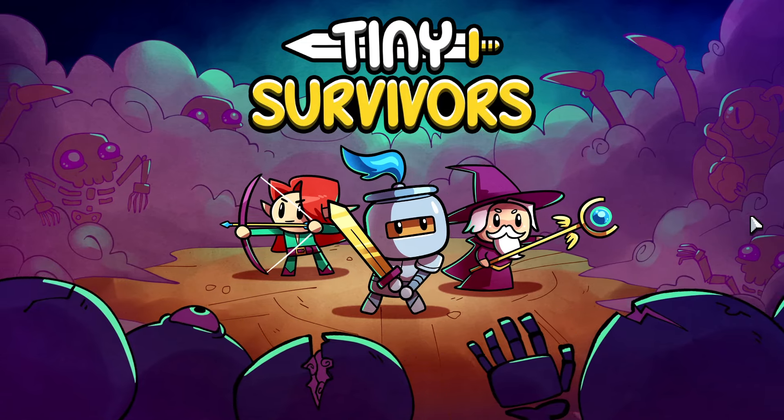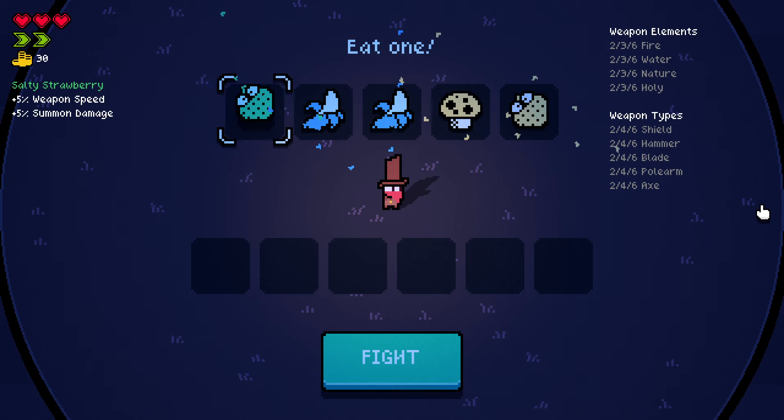What's up nerds, I'm the Renegade Cactus, but you can call me whatever you want. Welcome back to Tiny Survivors, and this time it's finally time. First of all, who do we choose? We're gonna choose the wizard.